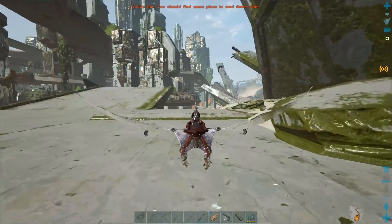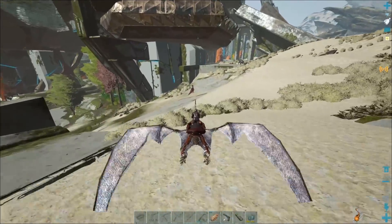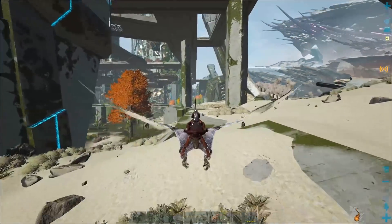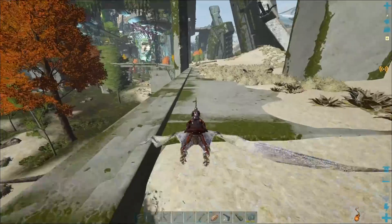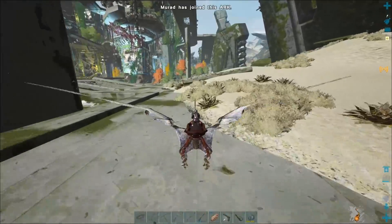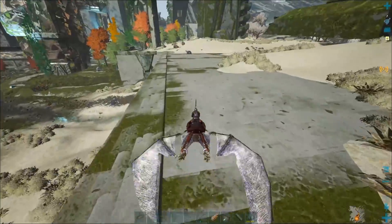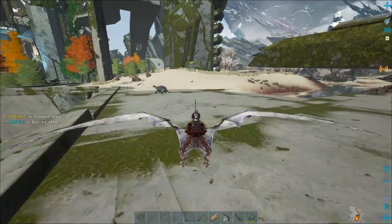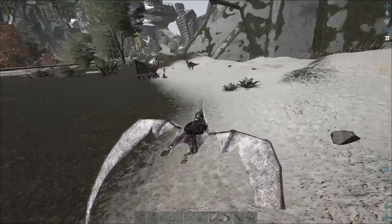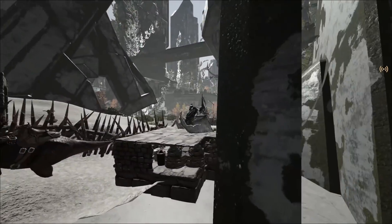I'm going to head over to Greenob and tame up a doed, probably grab a Moss Chops on the way so that I can make more narcotic arrows, because we have like no narcotics at the moment. We need a doed so that we can make turrets — it's pretty much the only thing we need now to get a good amount of electronics straight away. Electronics are a lot harder to get on here than any other map, and I really don't want to go over to the island and get pearls. But it appeared like Ark had other plans for me, because on my way to Greenob I found another prime target for an easy grenade raid.